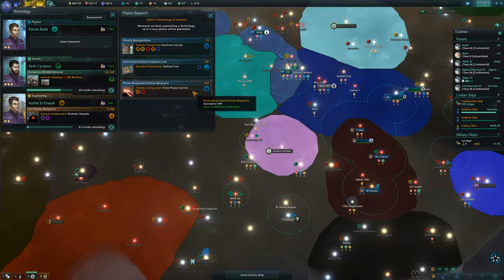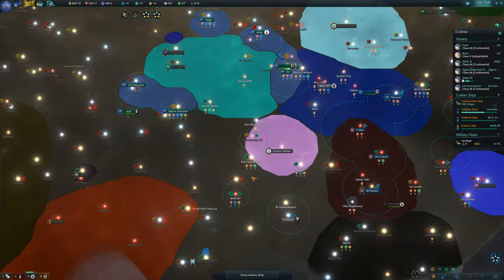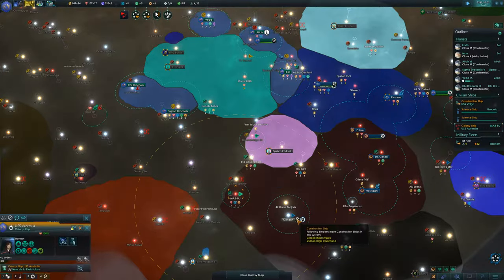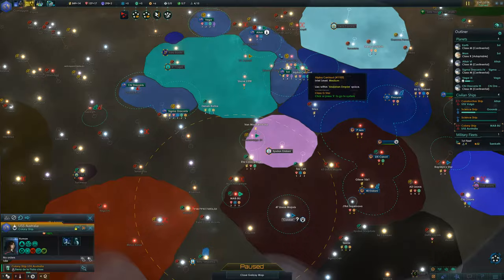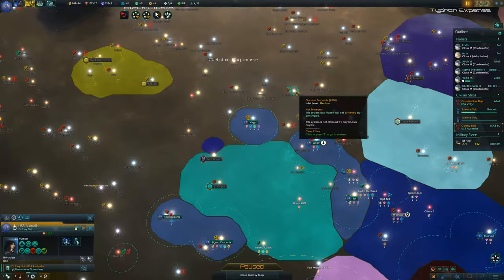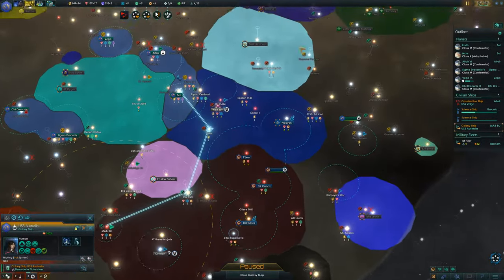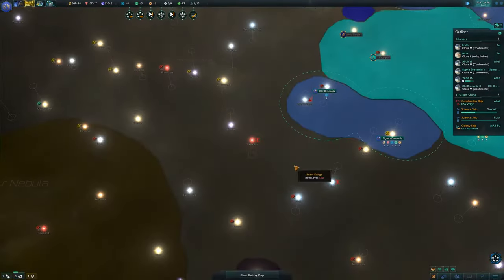Optical Core — not bad. Pulse Phase Cannon Tactical Console. Andorians are now part of the Star Pact — ha ha! Orions are rivals to the Andorians — oh goddammit! Now the Vulcans annoy me by grabbing Mapu. We still don't have Altair as an option. Well, what do we do with this colony ship? It's frustrating — right now it's just going to be eating energy credits. There goes the first fleet at Zenkath.